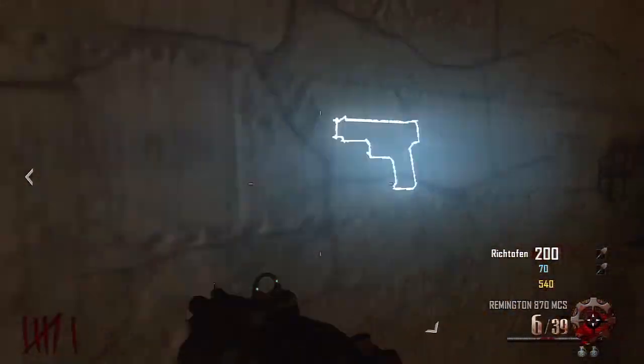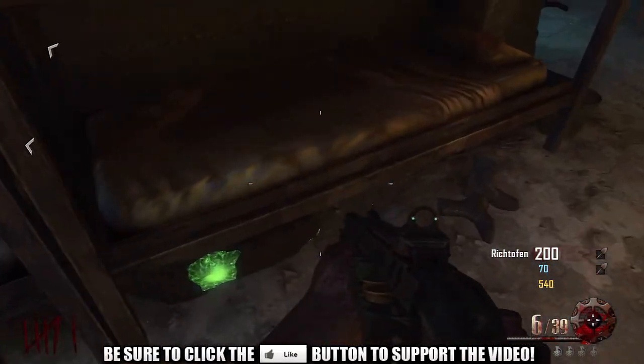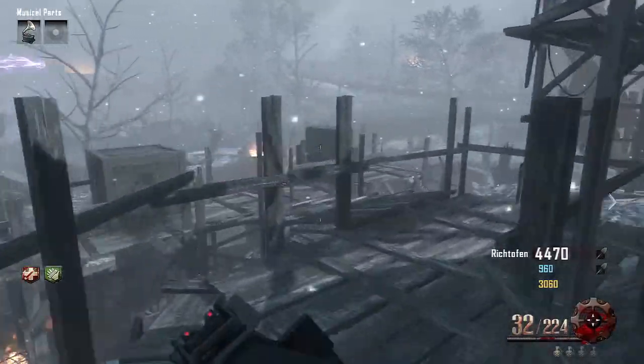This is just before you open the door that costs 1500 points to get towards where Juggernaut is and everything. As you can see, it's just hidden under this bed here — you just want to activate it by looking at it and holding X.